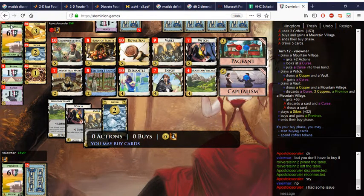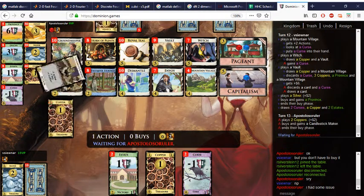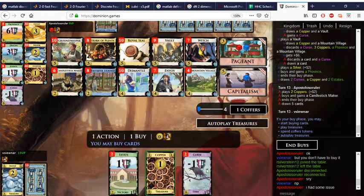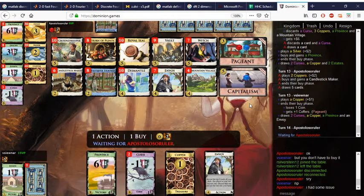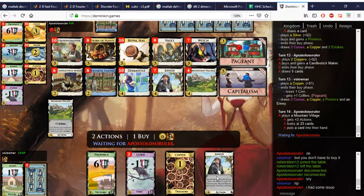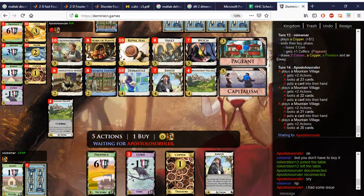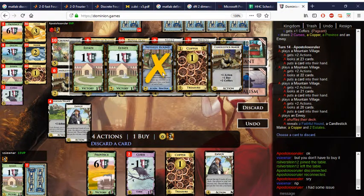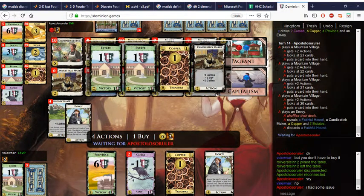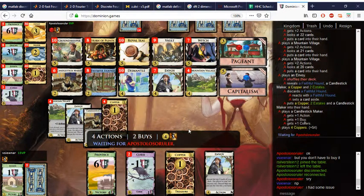Take another Province. How does Pageant work — do I have to buy anything? No, I'll just convert this into a Coffer. One more case is left, probably getting it. This is great — this is when you want to see Mountain Village, because it can pick up a bunch of cards from the discard. Expect another Envoy — no, I guess he just picked up a bunch of Mountain Villages, which is cool too.